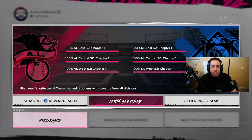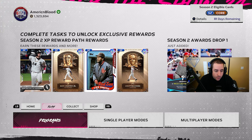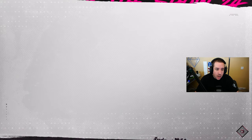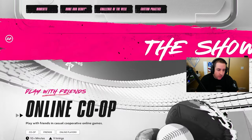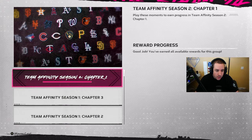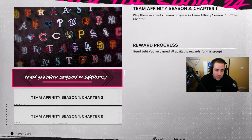We've completed Season 2 Chapter 1 Team Affinity 100%, so let's talk about how we did this. We did all the actual moments for each division. If you want to make it easier, back out to the main menu, scroll down, and click on Moments right there — it's faster to access all Team Affinity moments from the main menu rather than going to each division individually.